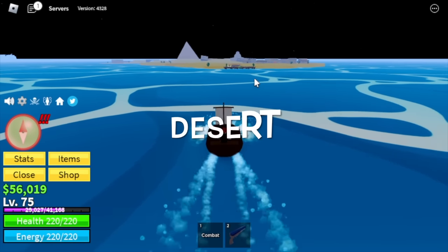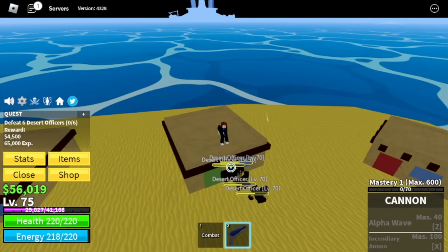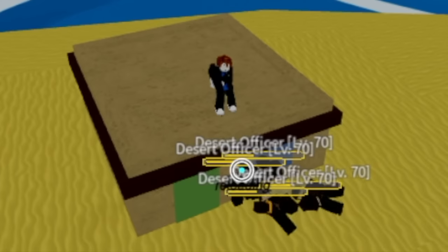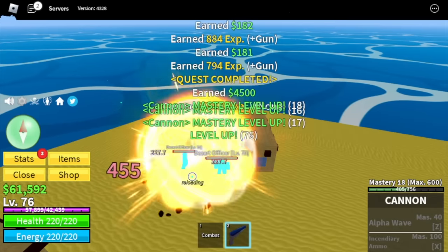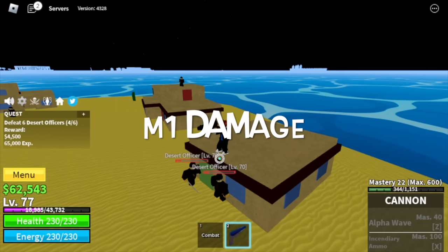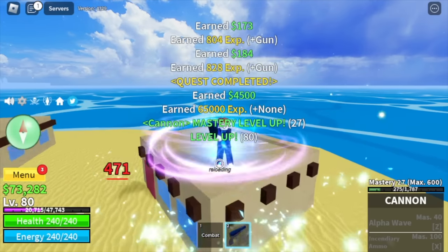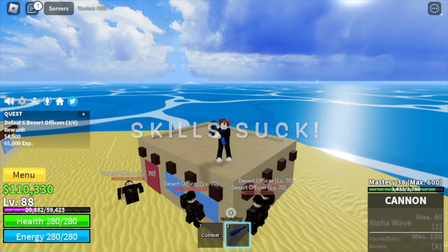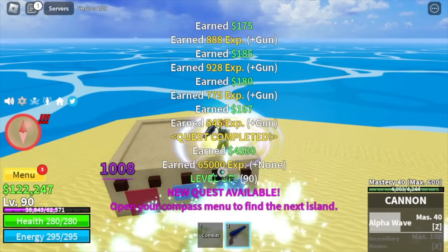Next island: the Desert. Our target here is the Desert Officers. With the Cannon, our friend is the high ground. As you can see, they cannot hit us. Let's defeat them just by using our M1. The M1 of Cannon is really good and it is AOE — almost equivalent to the skills. But the skills of this Cannon really suck, so let's focus on using the M1 and reach level 90.